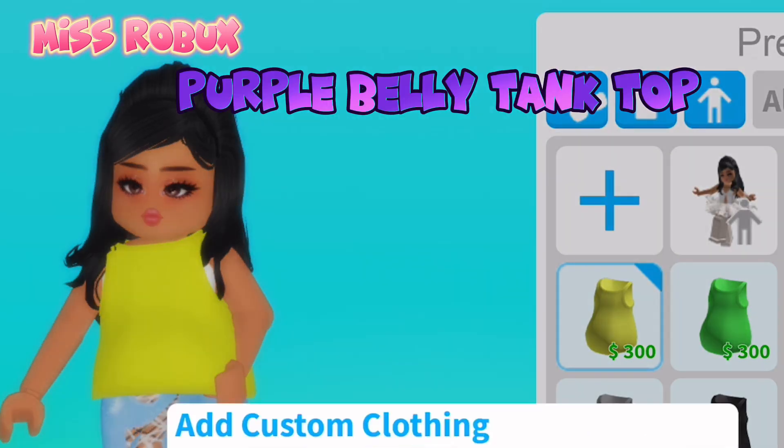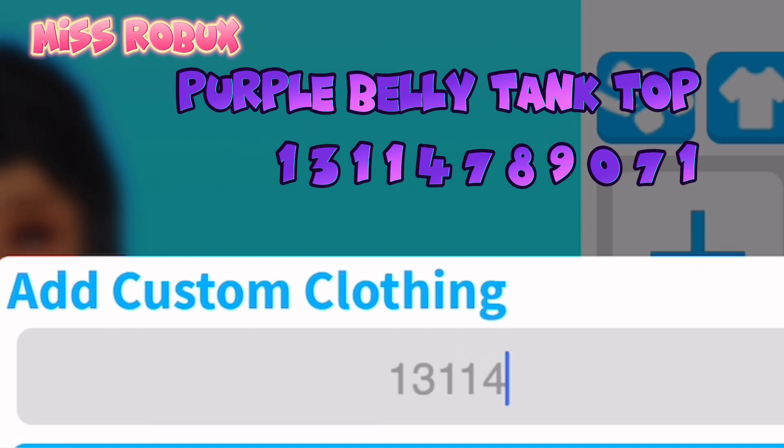Next code — Purple Belly Tank Top. Enter code 13114789071.